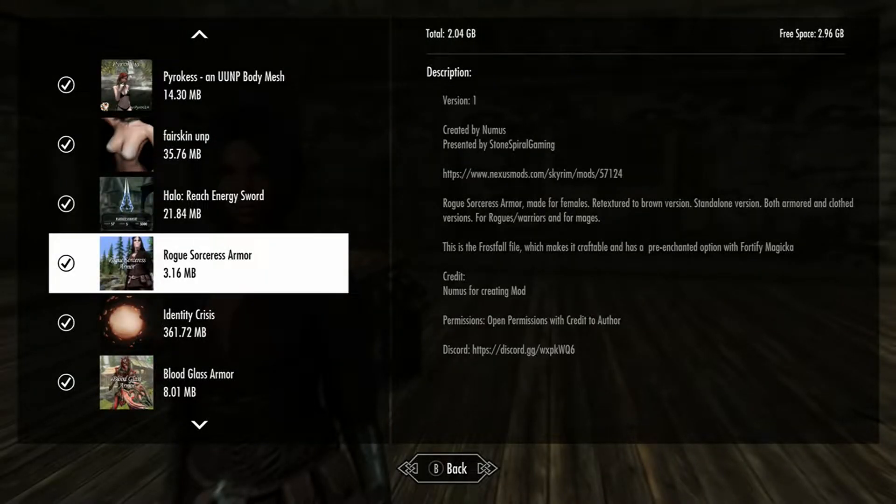Today we're looking at the Rogue Sorceress Armor. It's pretty cool — it's made for females, there's a brown version, and it's standalone. It's designed for rogue warriors and mages, makes it craftable, and has a pre-enchanted option with Fortified Magic.